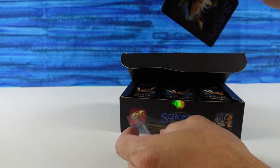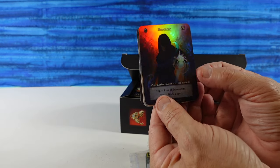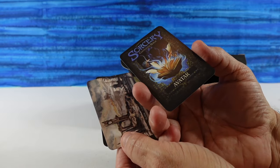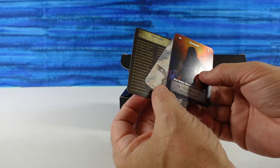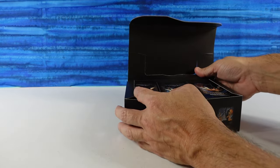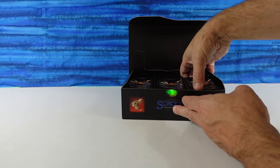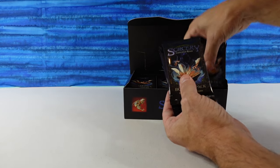It happened to arrive while we were out of town. We have a foil Sorcerer avatar, a rubble token, and then the artist card. I've been waiting for these for months, and they are here. It looks like 36 sealed packs. I ended up buying a lot of boxes, so we can do a lot of different opening content if you enjoy this.